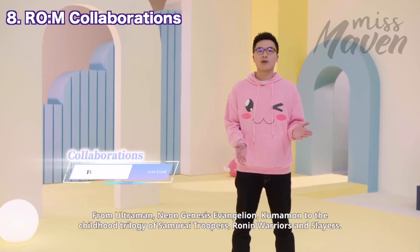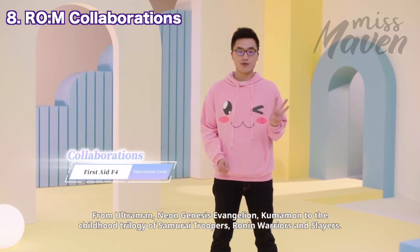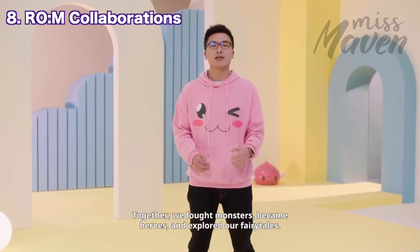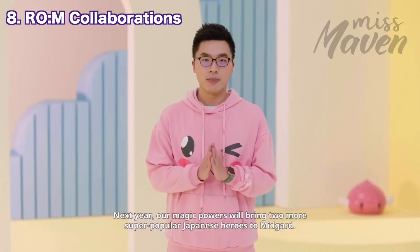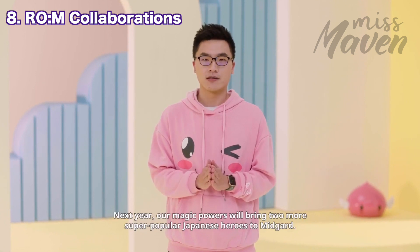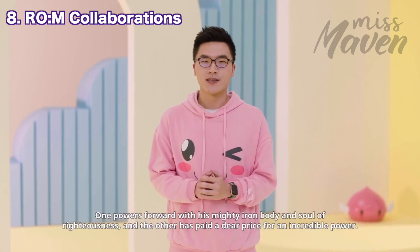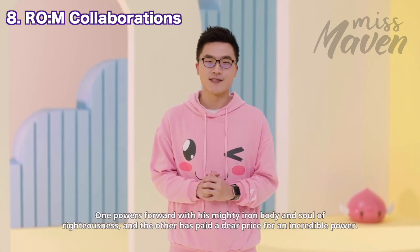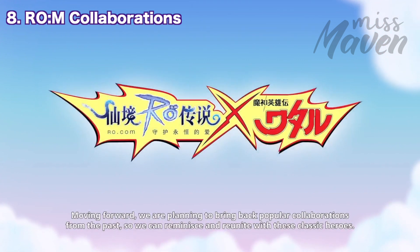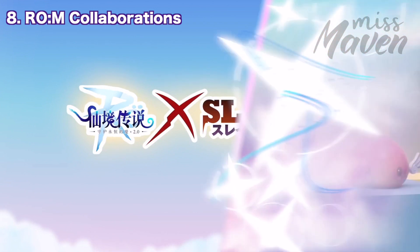More collaboration events are coming next year. Two Japanese anime characters will be coming to Midgard as the new collab classes for gunslinger and monk classes. The only clues given were that one powers forward with his almighty iron body and soul of righteousness, and the other has paid a dear price for an incredible power — let me know your guesses in the comment section below. Furthermore, there are also plans of bringing back past collaboration classes like Ronin, Wataru, and Slayers so that more players get to experience them.